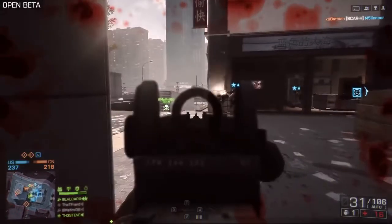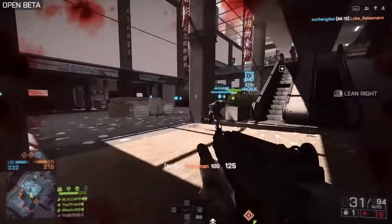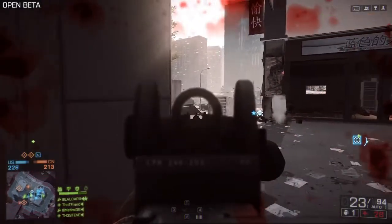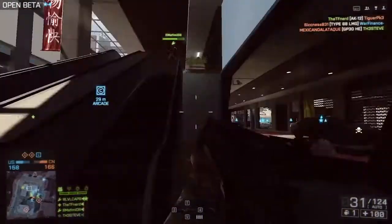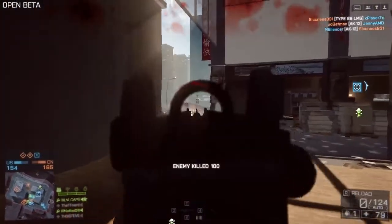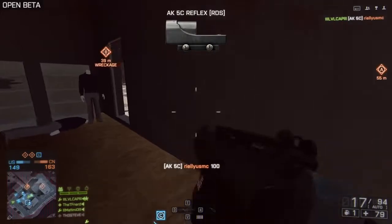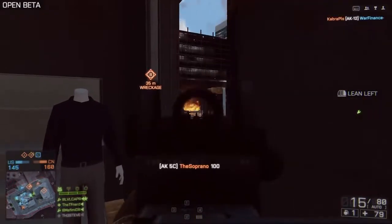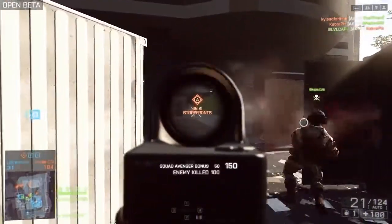Here we've got some carbine footage. This is the AK-5C, and since we're showing carbine gameplay, we may as well show it on the Engineer class, since that was the original class to have it in Battlefield 3. The carbines perform amazingly — one of my favorite guns in the game right now is the ACW-R. It shoots at 880 rounds per minute with a maximum damage of 25, making it one of the highest damaging weapons in the beta. Although it's not the best for extreme long-distance engagements, for medium to close range it just destroys people. It's got a really nice reload speed of 2 seconds, and the AK-5C has a great reload speed of 1.8 seconds.